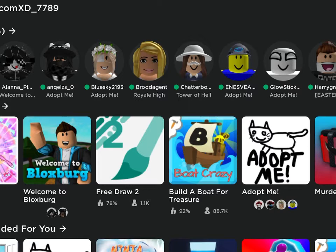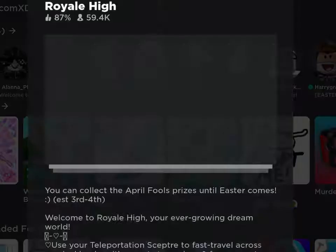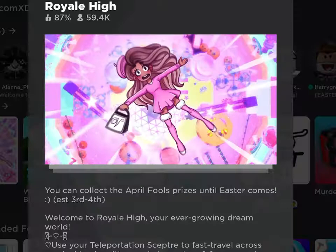Hello guys, welcome back to my channel. Today I'm going to be showing you how to get the brand new worm corset and the oof head in Royal High. You can collect the April Fools prizes until Easter comes — I think it's until April 3rd or 4th.